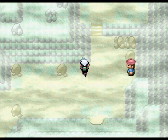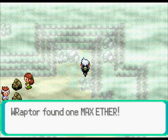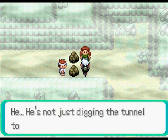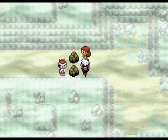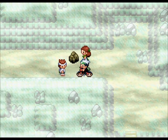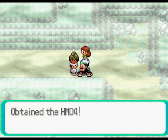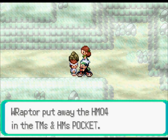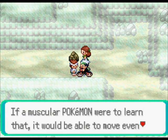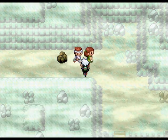This counts as the same cave so I can't catch anything here first. Free item - a Max Ether. Good for saving for later on. And he gives us HM04, which is Strength. Not a bad HM - it's good if you have one that's more of a bruiser with more physical strength, because it counts as a decent move. So I helped those two.